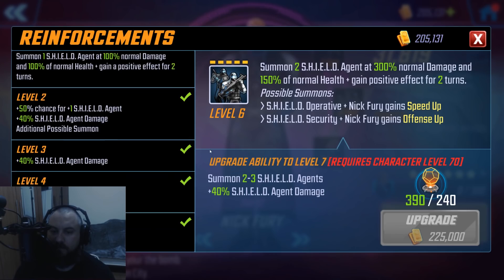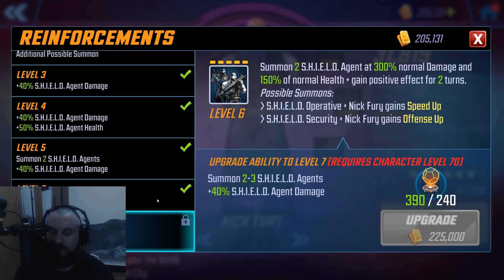Then we go down to his Reinforcements. At level 6, you are able to summon two Shield allies. They're going to do 300% damage, which is fantastic — they are incredibly squishy. But when Shield Operative drops, it is going to give Nick Fury speed up. When Shield Security drops, it is going to give offense up. Most of the time when you use this ability it does seem to drop one of each. The T4 level 7 ability seems pretty good because you can call down a third minion, which increases the chance of getting one of these buffs and gives you something else for DPS or to soak some damage.